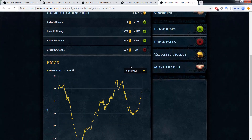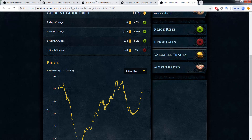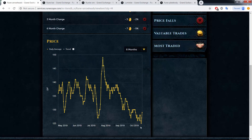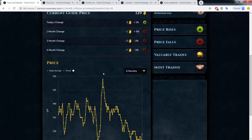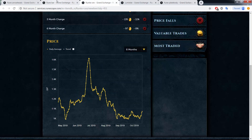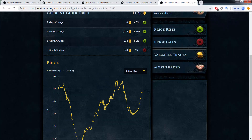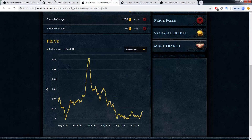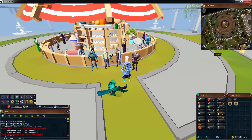Rune plate bodies are also going up a little bit. Rune arrowheads are skyrocketing — they were down to 120 and now they're up to 130, and could even hit 150 because of the double exp weekend. So if you're looking for something to do free-to-play, the rune market is the thing. Smith rune bars, smith rune arrowheads, upgrade rune armor sets — do everything with rune until the market crashes, then move on.